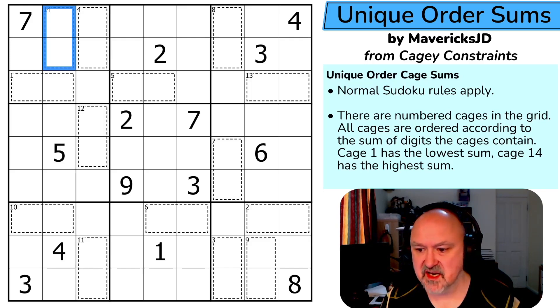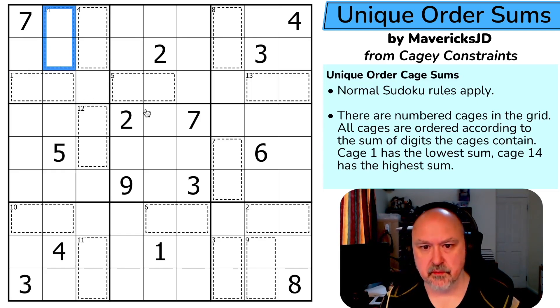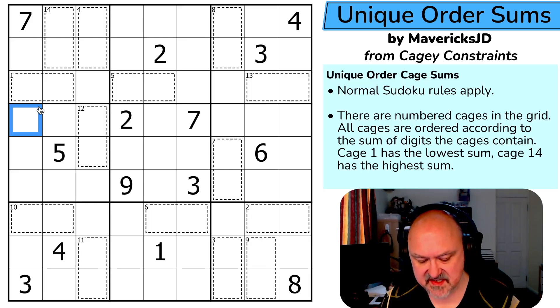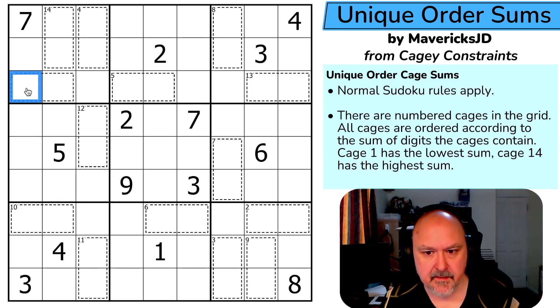Let's restart the puzzle and give this a shot. There are 14 cages, so what would the sums be if they were absolutely minimum? The minimum sum is 3 and the maximum sum is 17. So three, four, five, six, seven, eight, nine, ten, eleven, twelve, thirteen, fourteen, fifteen, sixteen, seventeen — that's 15 values, but there are only 14 cages, so one cage sum is not included.